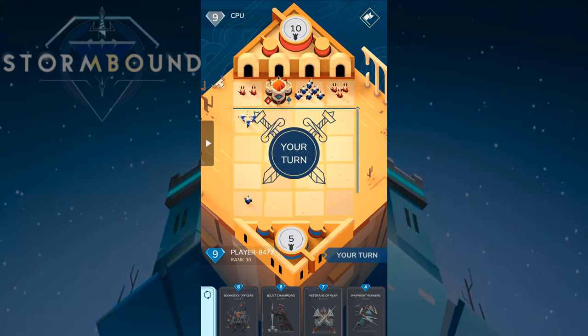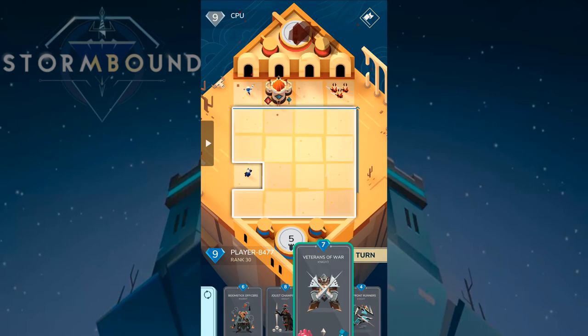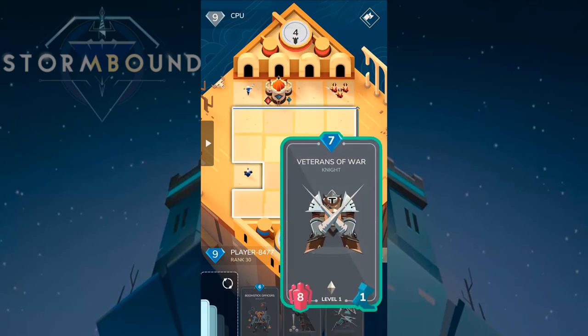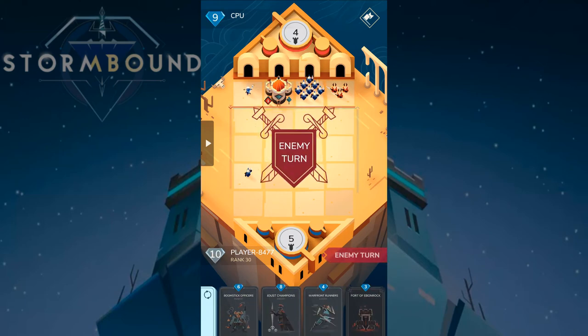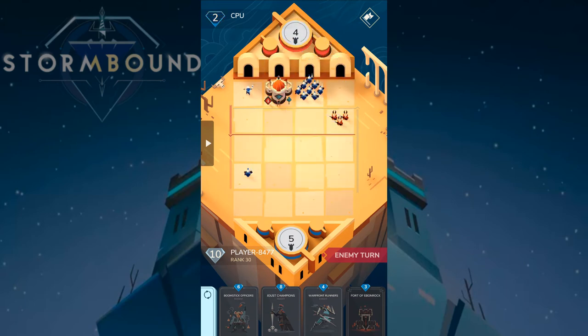There are no bordering Satyrs for his card effect — he's gonna lose the effect of that card, which is really bad for him. I can now play Veterans of War right there and threaten his base. It'll be tough for him to deal with them since he can only attack from one side. He can't defeat them — all right, a very quick victory!